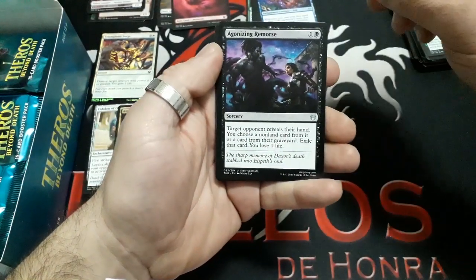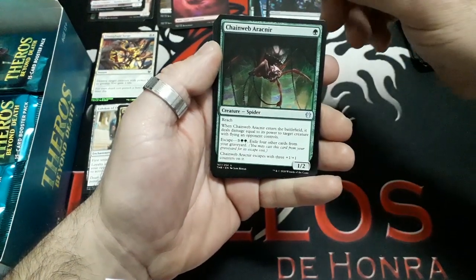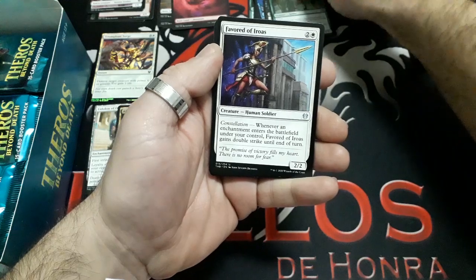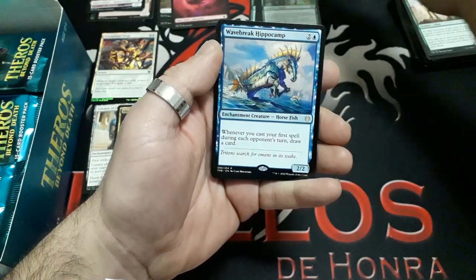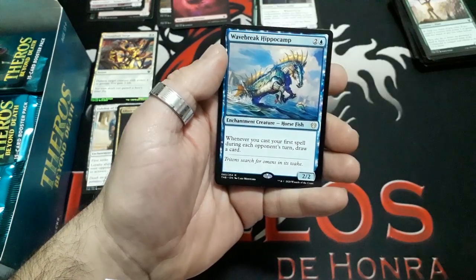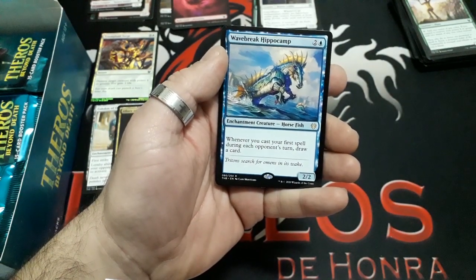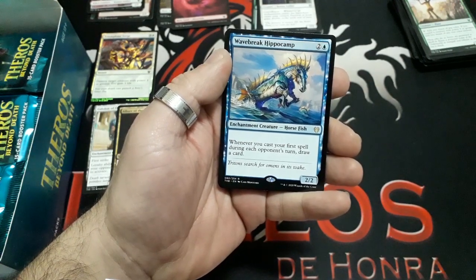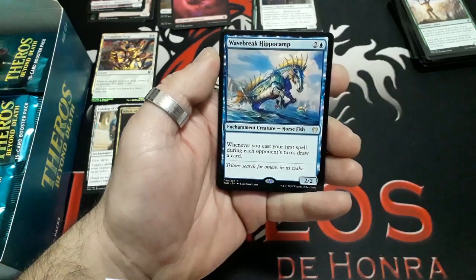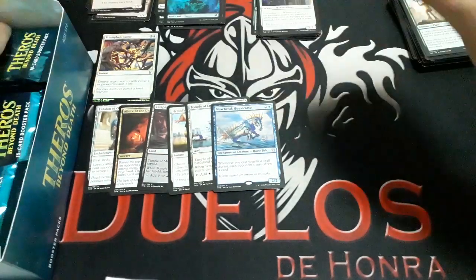Booster six: Agonizing Remorse, Chainweb Arachner, Favored of Iroas. And our rare: Wavebreak Hippocamp — three drops. Whenever you cast your first spell during each opponent's turn, draw a card. It is a 2/2. Very interesting card this one. Forest and another token.